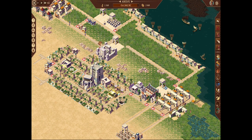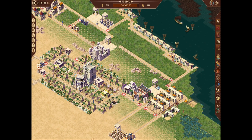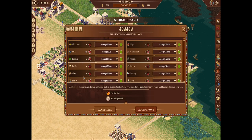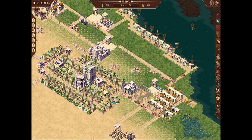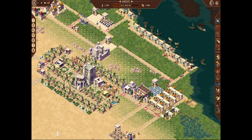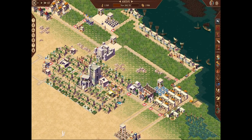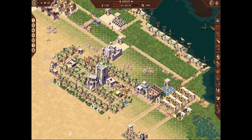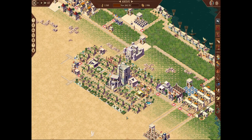Also, if you have to give a gift to Pharaoh, Pharaoh will not accept it out of your granary — it has to be in a storage yard. So if I'm giving Pharaoh fish, I'll tell the storage yard to 'get all' and accept fish, and you can see them start transferring the fish over so I can give it to Pharaoh — assuming my people don't starve. That was a quick tutorial on how to trade. If you have questions or want to see something tested, let me know in the comments below. Thanks for watching.